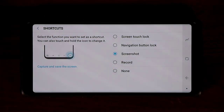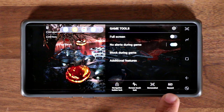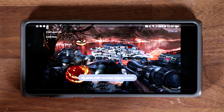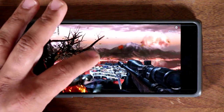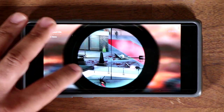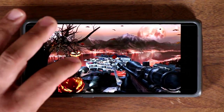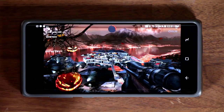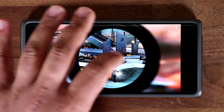Let me share one more thing — one of the biggest features here is Record Gameplay. If you're playing the game, you can start recording. Tap on Record, click OK, and now the game is recording. The game plays smoothly even while recording in the background. When I want to stop, I bring up the panel and tap Stop. Then it tells you that you can view the recorded video in the Game Launcher or your Gallery.